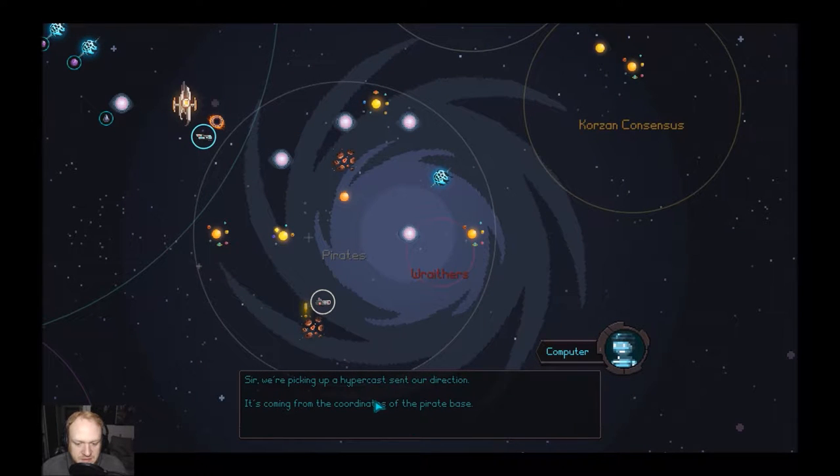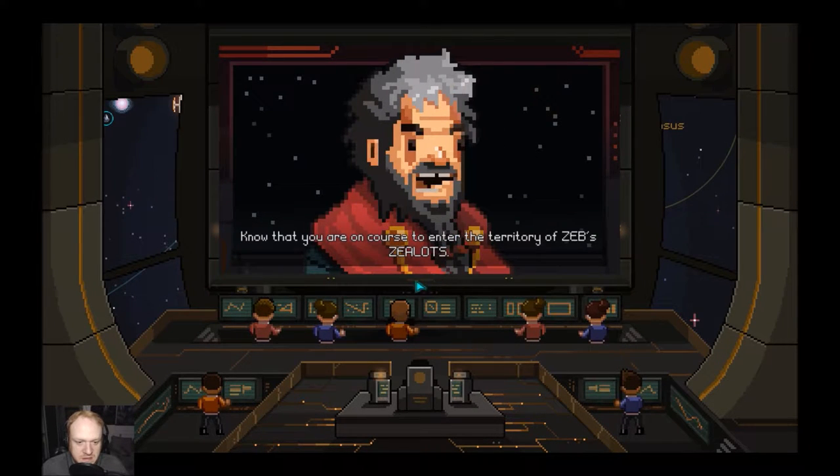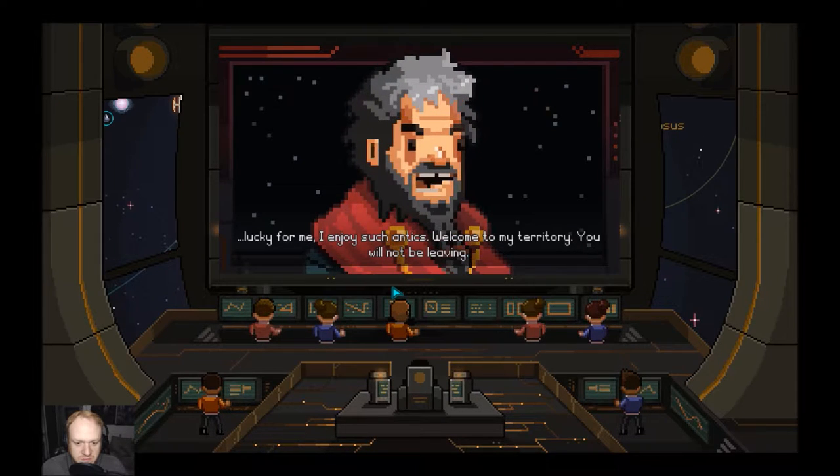"Sir, we're picking up a hypercast sent in our direction. It's coming from the coordinates of the pirate base." "Federation Fleet, know that you are on a course to enter the territory of Zeb Zealots. You will not survive this trip. You're outmatched. This is yet another case of cavalier Federation commanders tossing away their crew. Lucky for me, I enjoy such things. Welcome to my territory — you will not be leaving."